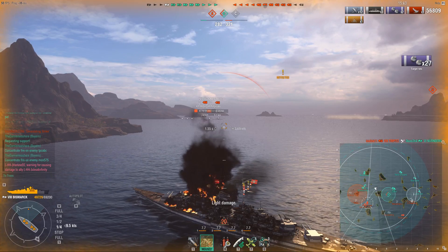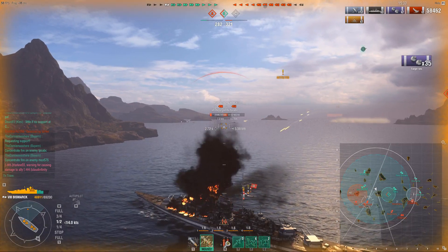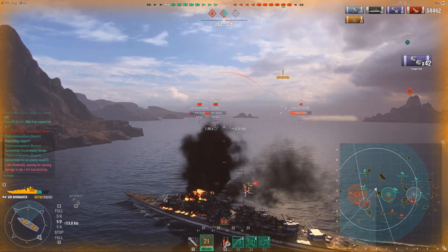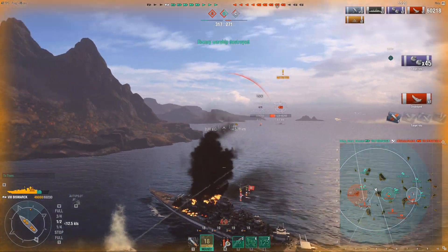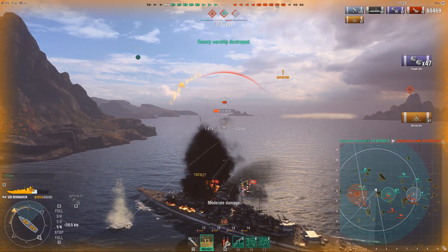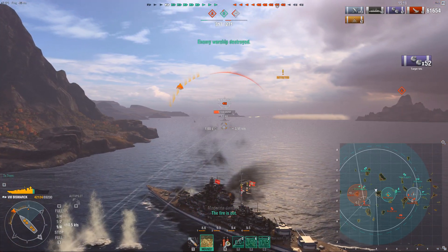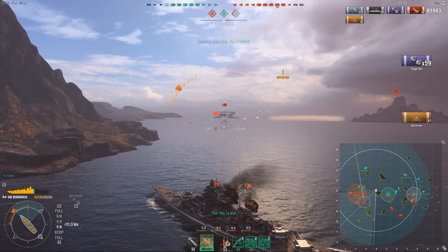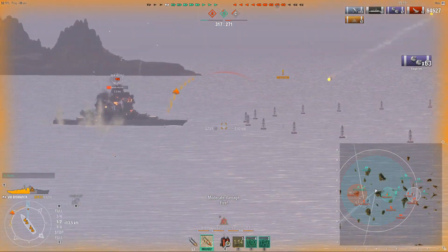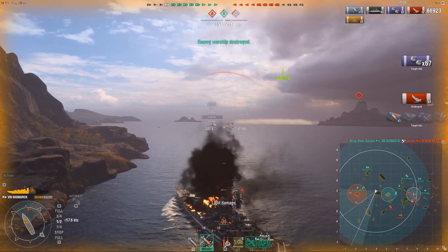Of course, the more damage I take right now, the faster my secondaries start hammering. But I do feel I give a bit too much broadside here, because I kind of want to demonstrate the strength of the secondaries. By doing that, I eat an unnecessary amount of damage from this New Mexico — if I angled a bit more I could greatly minimize it. But it's not really a big deal, because I got fires on him he can't repair and he's pretty much guaranteed dead. You see that double fire on him? These secondaries just go ham on battleships. But sadly he's dead, so I don't really get too much out of it.